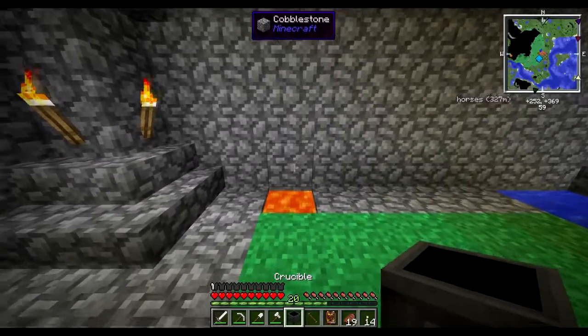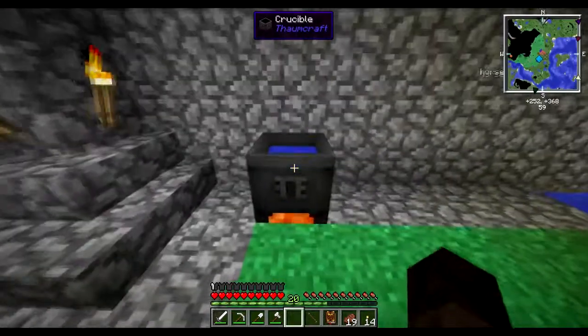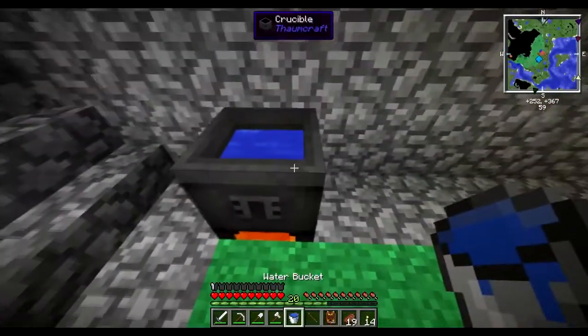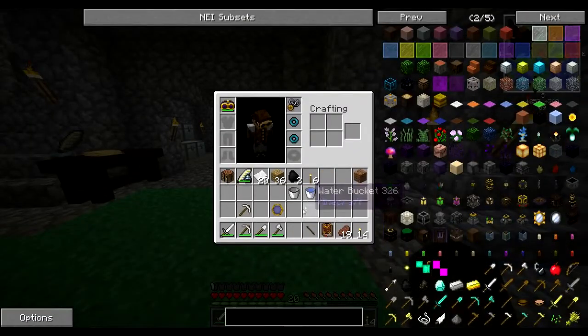We place our lava source, put our crucible on top, fill it up with water and that'll start to boil pretty quickly. There we go. Right, so alchemy.